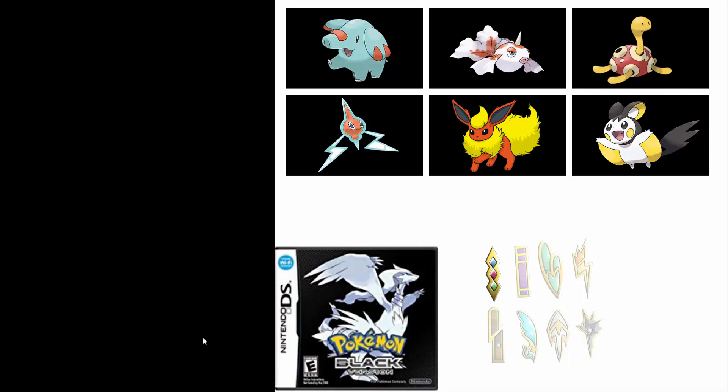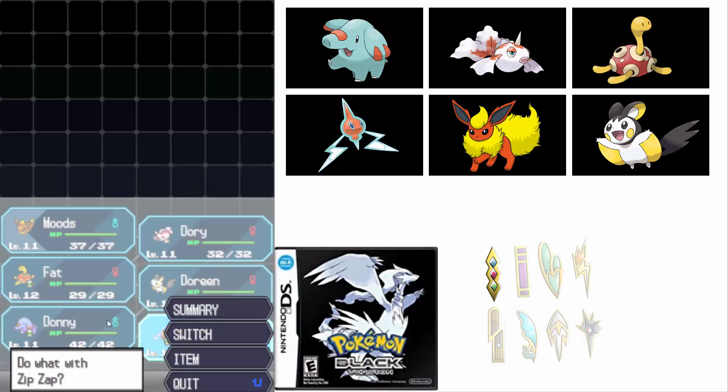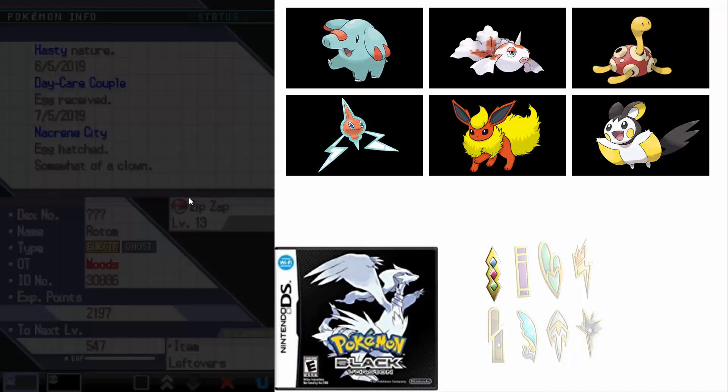Where do I even turn Rotom into the different form? I'm going to look this up - Pokemon Black Rotom Forms... Rotom Form Change. It's on Route 9 in the Shopping Mall. Okay, that's fine. Route 9 in the Shopping Mall? I'm okay with that.